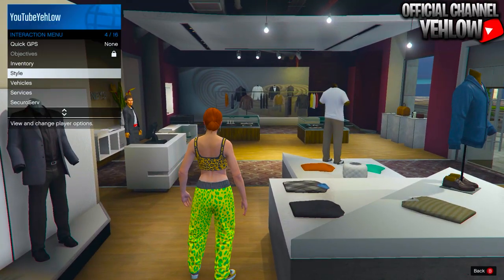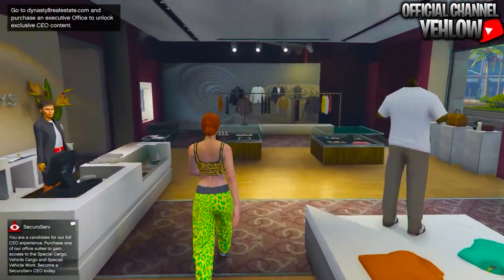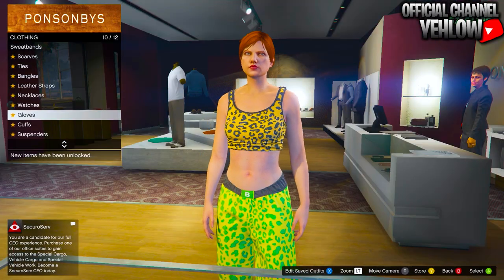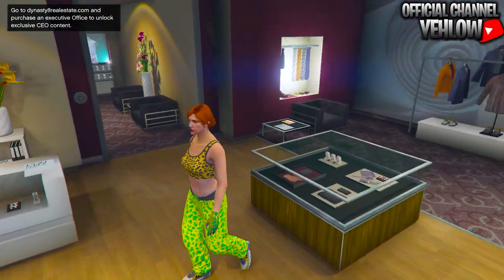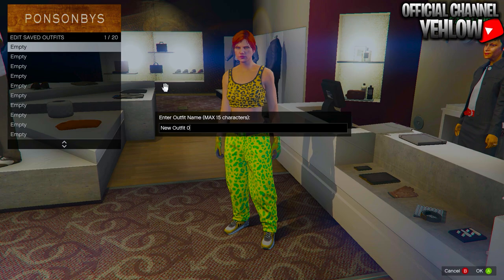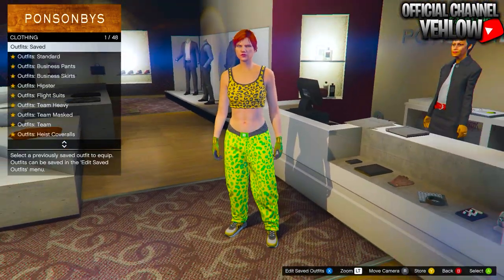It's number 28 under running shoes, so go ahead and equip those. If you're wearing any accessories, take them off. Once you've cleared all your accessories, make your way over to accessories, then go to gloves and buy the light wool and tactical gloves.